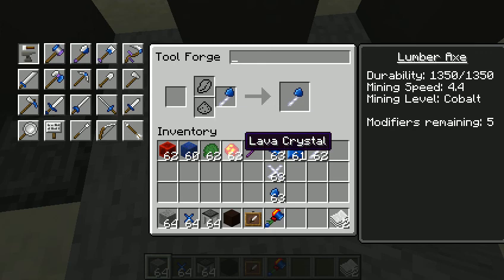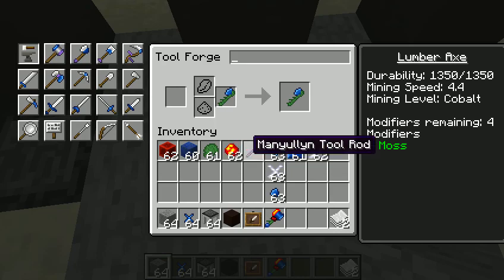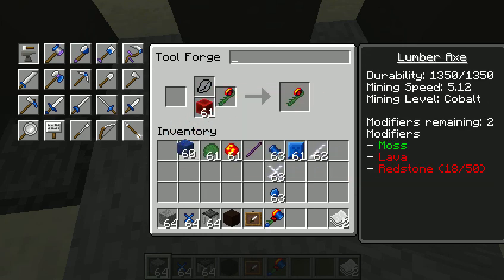For the lumber axe modifiers, I would definitely put auto smelt and redstone. I always put moss on everything. If you need power in your Attack of the B Team world, the best thing to do is get auto smelt on it, then load up on redstone, and then lapis.